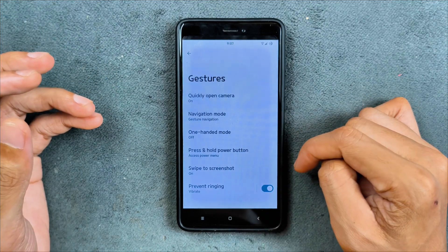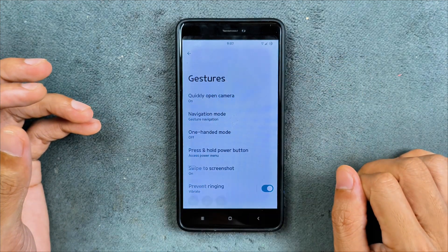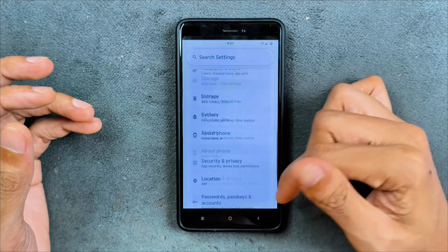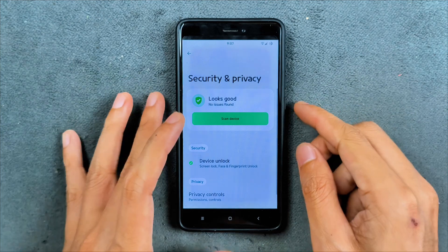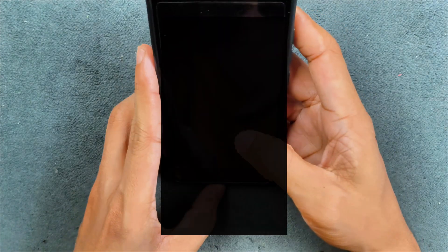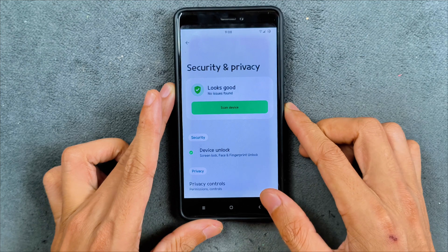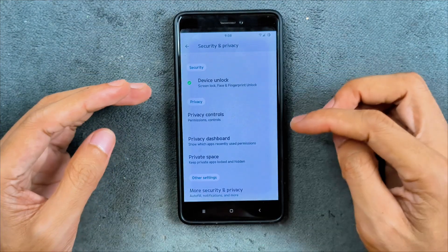Other features include one-hand mode and swipe to take a screenshot, which is working as you can see here. In security and privacy, both face unlock and fingerprint unlock are working perfectly fine — fingerprint is fast, face unlock works but is on the slower side.